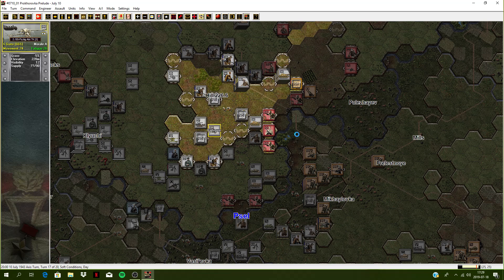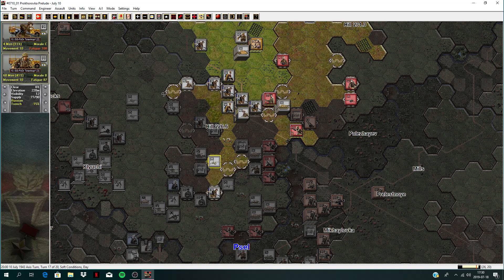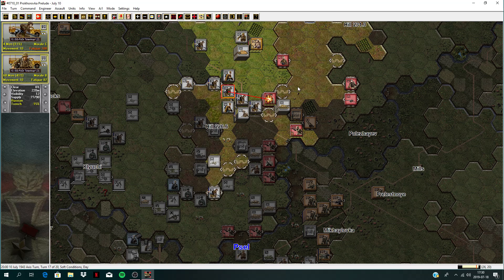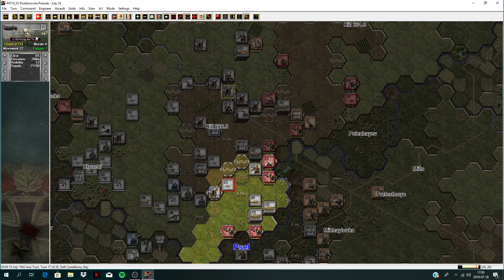Got hit by rockets and mortars — no casualties though, unfortunately. Some fatigue there. Let's fire at the men — three casualties. Returned mortar fire there, causing casualties. Seven guns here, let's keep hitting that unit, trying to get it disrupted. Couple casualties there.